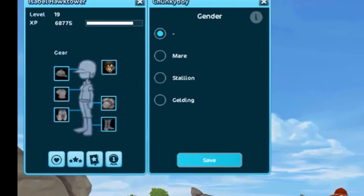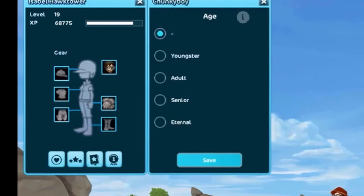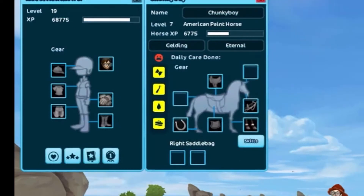This guy is a gelding in my opinion. You can choose from a mare, a stallion, and a gelding — I'm going to choose gelding. And then you can choose from youngster, adult, senior, or eternal. I'm going to choose eternal for this horse because I don't want any of my horses dying.